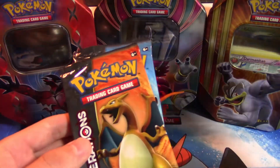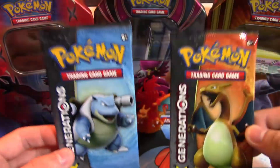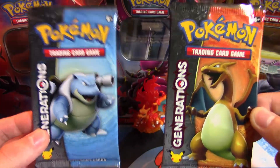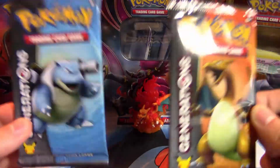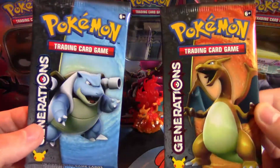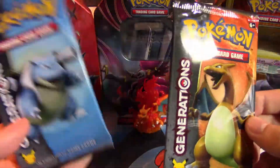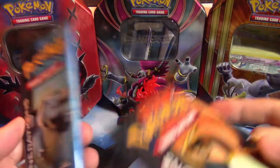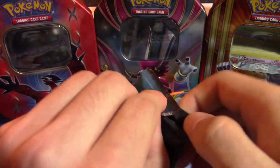Without further ado guys, the main meat of this sandwich box thing — we have the two packs that come with it, these are Generations packs. My local Generations pulls so far: I always say I hate the Venusaur pack. I know it's a Gen 1 favorite, but we don't have it today. I went with Charizard and Blastoise — those are my two starters from Kanto — so we're going to go ahead and choose Blastoise first.